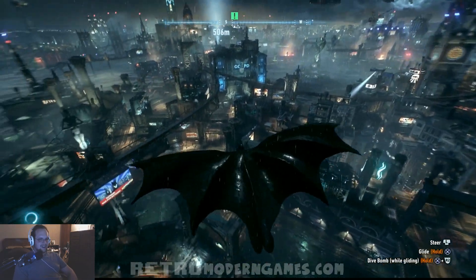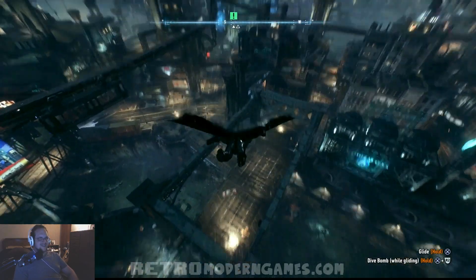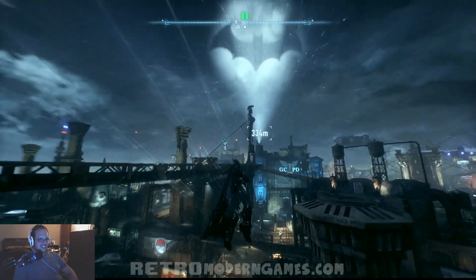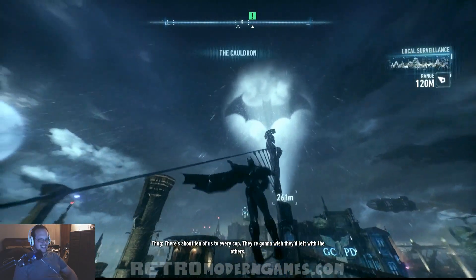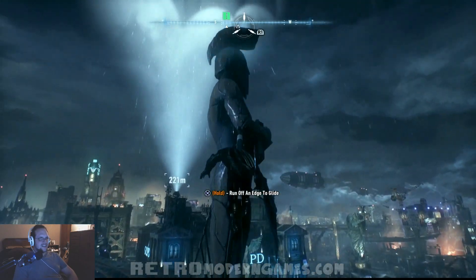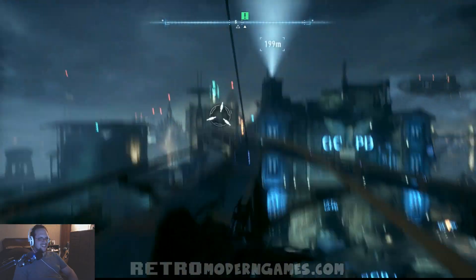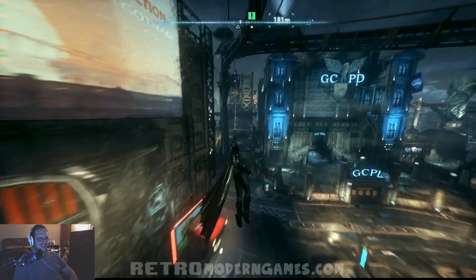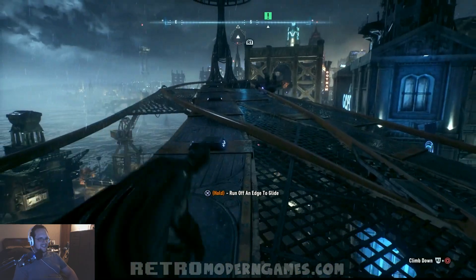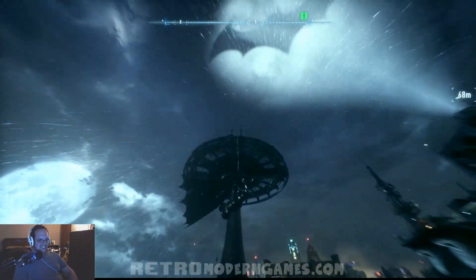Steer, dive bomb — alright, I've gotta get used to playing Batman again. When did Arkham Origins come out? I don't think it was that long ago. Grapple. Alright, climbing through the city — guess we gotta go to the bat symbol. Should we fight some guys on the way? Gotta get my bearings and get those combos up. Run off an edge to glide — thought I did that already.